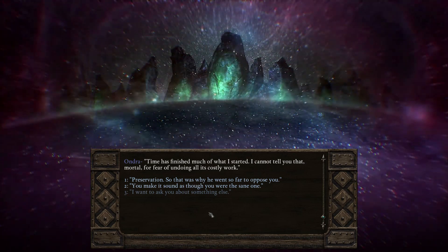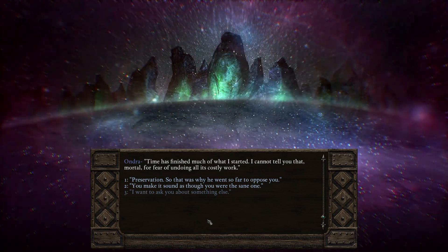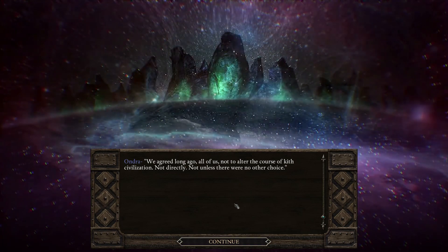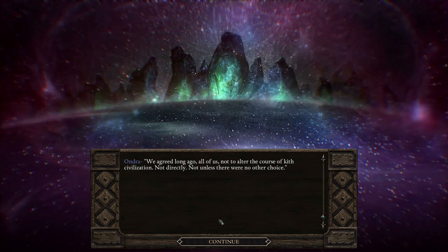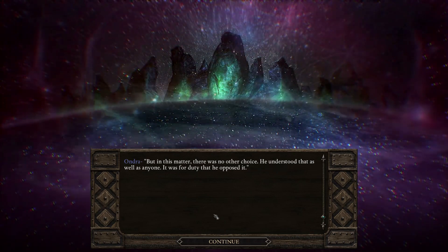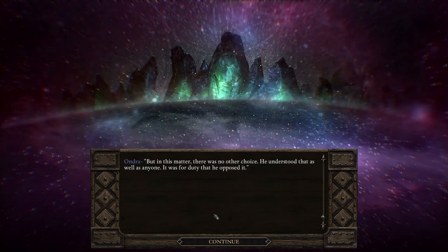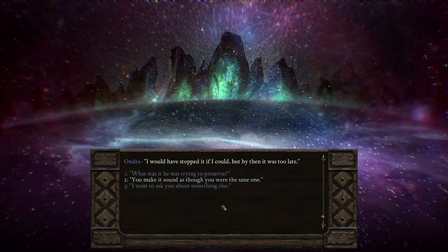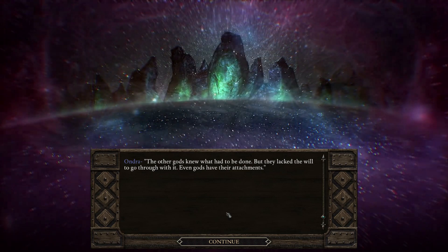"Preservation — so that was why he went so far to oppose you. What was it he was trying to preserve?" "Time has finished much of what I started. I cannot tell you that, mortal, for fear of undoing all its costly work. We agreed long ago — all of us — not to alter the course of Kith civilization. Not directly. Not unless there were no other choice. But in this matter, there was no other choice. He understood that as well as anyone. It was for duty that he opposed it. I would have stopped it if I could, but by then it was too late."